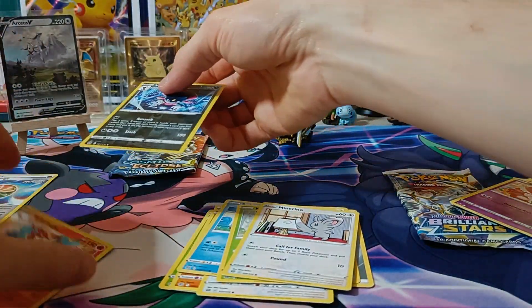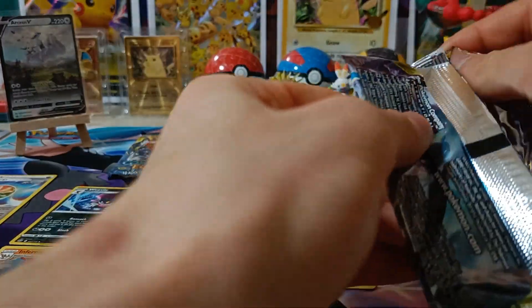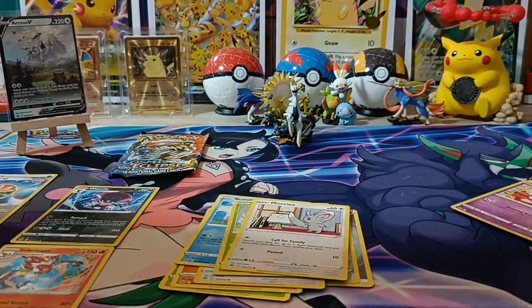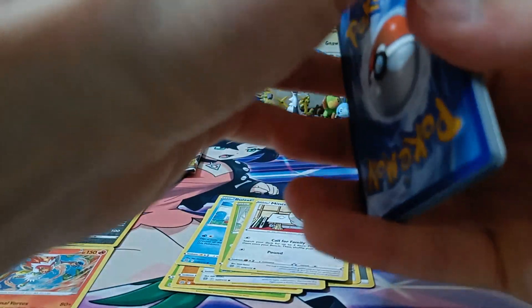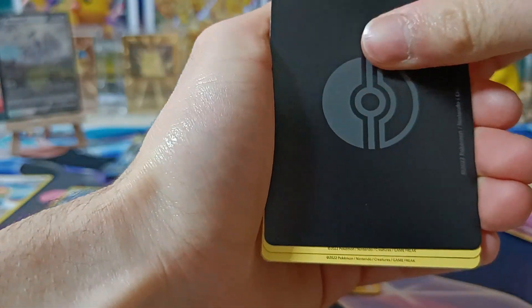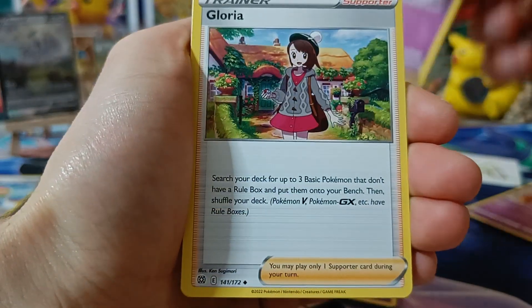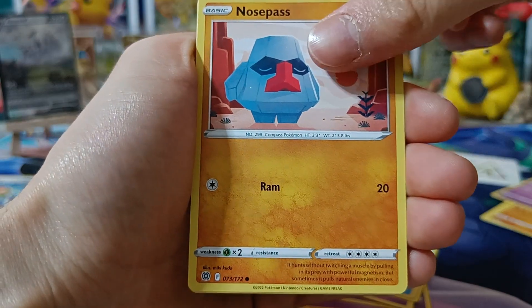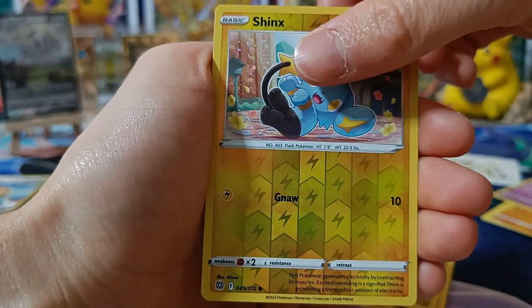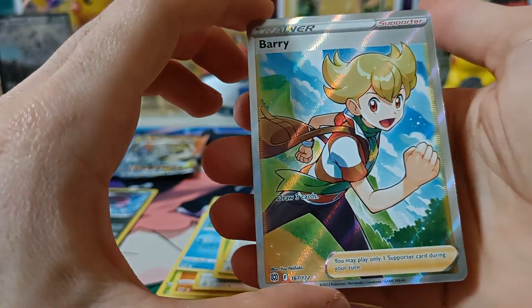Onto Brilliant Stars pack number two — still missing a couple trainer gallery cards for my master set. We got the V-Star marker. We got Dustclops, Gloria, Deino, Clink, Snorunt, Nosepass, Axew, Weavile, Shinx, and we got something — full art Berry, no way!